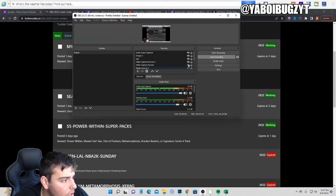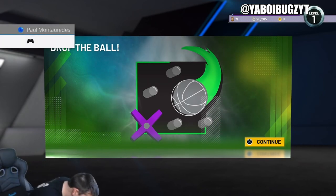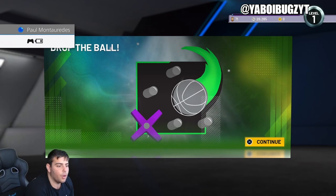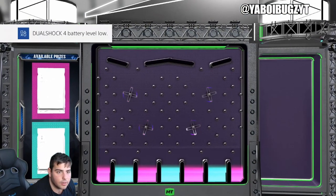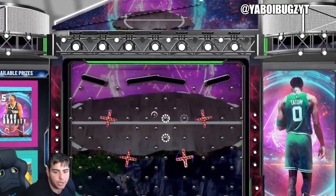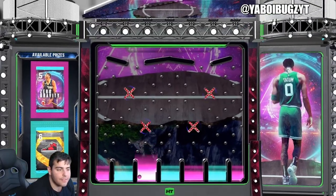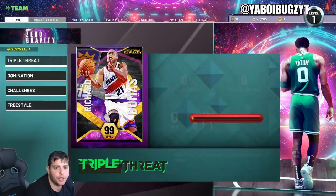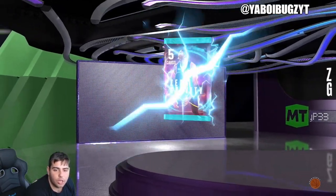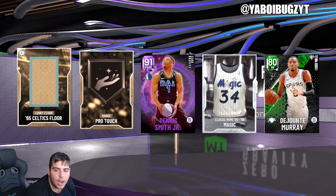I just typed in this code — let's see what we got. Here we go, here is the code. My controller just died, but we got it to work. We're going for the pack. I'm fine with the diamond shoe, but obviously looking for the pack. Would most definitely want a pack. I have not pulled anything good out of a locker code — literally absolutely nothing. Here's the moment of truth. Can we get an Opal, anything? These packs have been terrible. We get an Amethyst — hey, I'll take that. Dennis Smith Jr., Amethyst. I will take that.